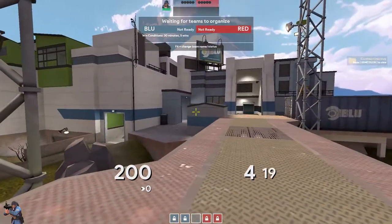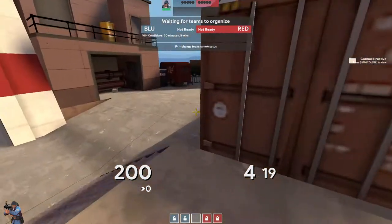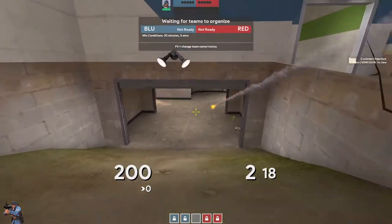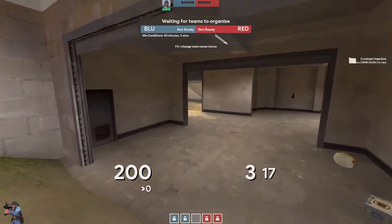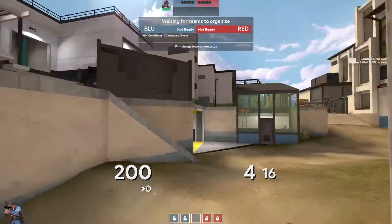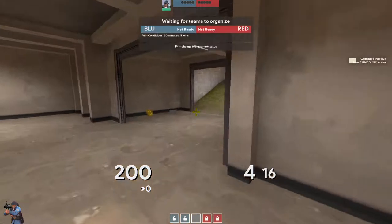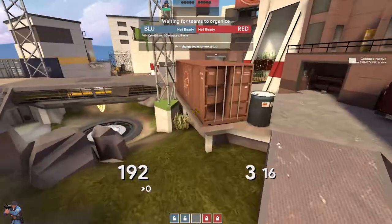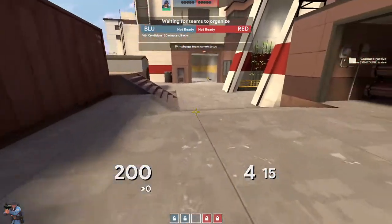This area connects to cargo — this is lower. From the same perspective I was looking, you have lower right and lower left, and then the opposite. And then you have the bridge, blowpoint, etc.